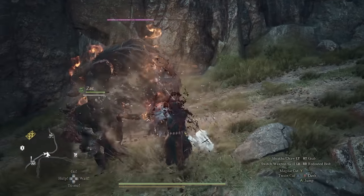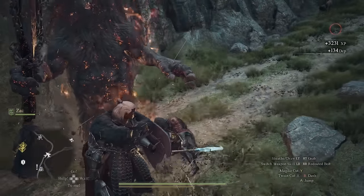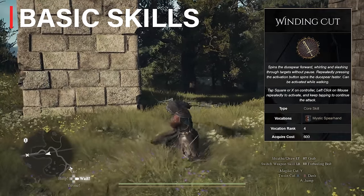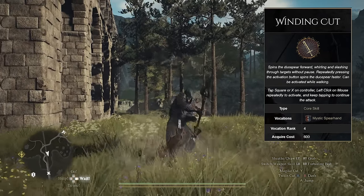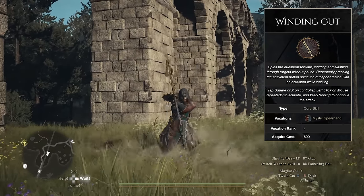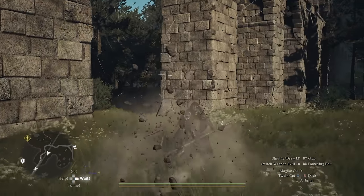The Mystic Spearhand's basic skills provide a solid foundation to help you control the flow of combat. Twine Cut is your main attack and you'll find yourself using this basic skill a lot during almost every engagement, since it provides quick and controlled melee attacks. Once upgraded to Winding Cut, it can be spammed repeatedly and unleashes a rapid flurry of slashes with the duo spear without using any stamina at all.